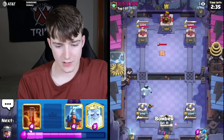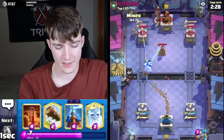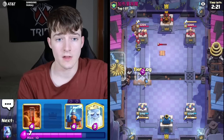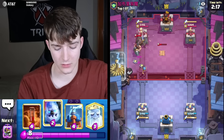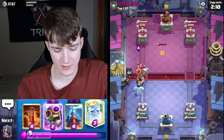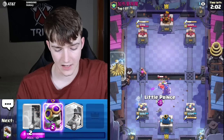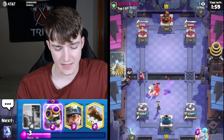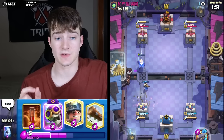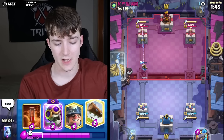Next game — he's got Tesla and Log so this could potentially be a similar cycle deck. He's got the Mighty Miner and Guard, making me think this is probably Drill. The Mighty Miner is pretty much always played with the Drill. It would be surprising to see Hog in this meta because the Duchess with more health and her DPS just shuts down Hog so hard — pretty much just a little bit from the tower and it's stopped.